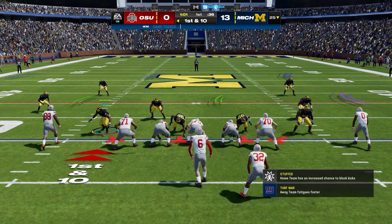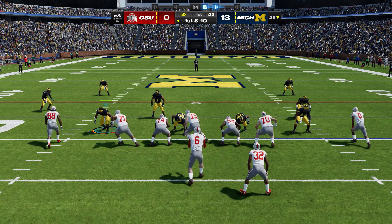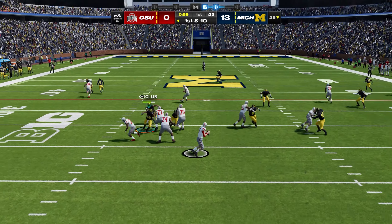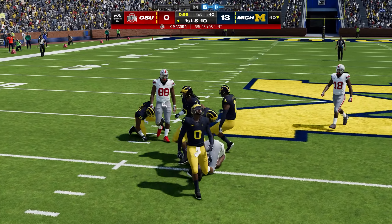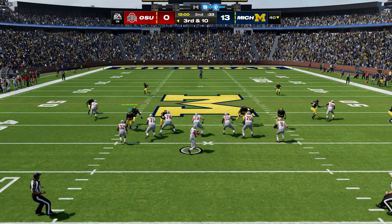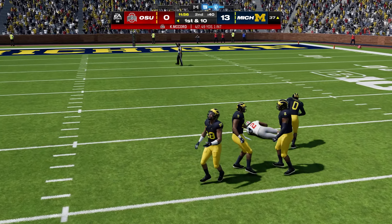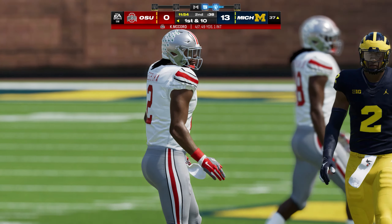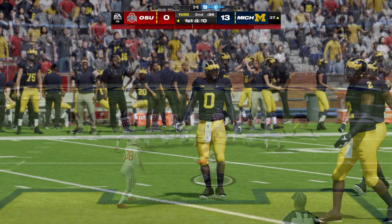On their next drive, Ohio State has the ball back. Strangely, Ohio State really didn't have many problems moving the ball — McCord was able to find receivers and get big chunk plays, making an impact through the air. You'll see McCord drop back and hit his man deep across the middle. Ohio State picked up yards; they just could not convert on critical third downs.